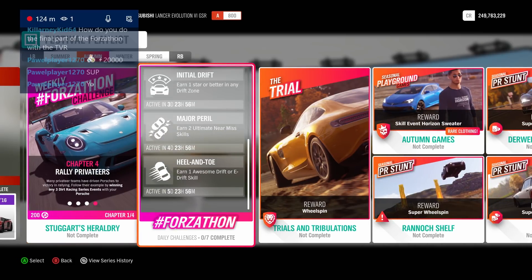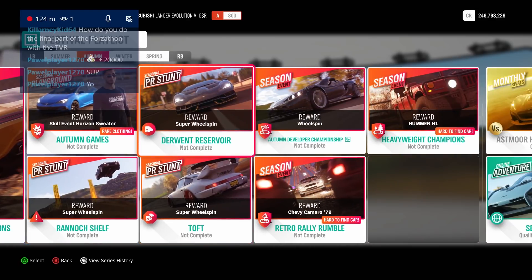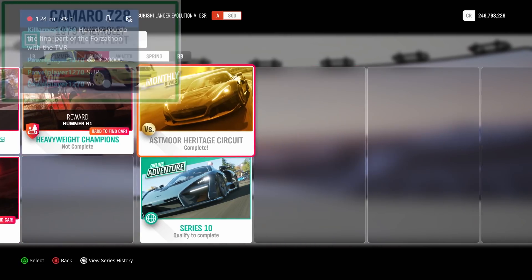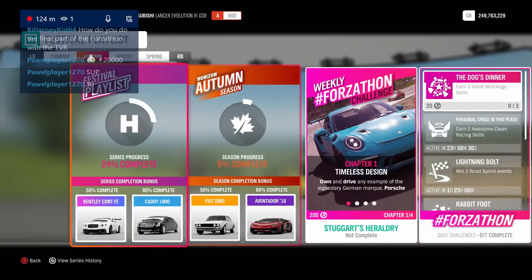Got some new daily challenges — hopefully this week I'll actually keep up with them and not miss any. We got the trial, and two wheel spin cars we can get: the Hummer H1 and the Chevy Camaro '79. We already did the monthly rivals which has the Rimac in there.